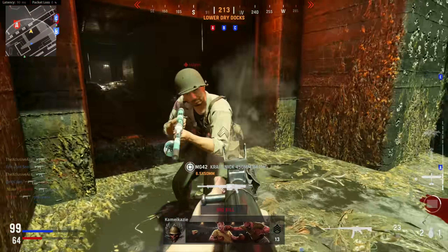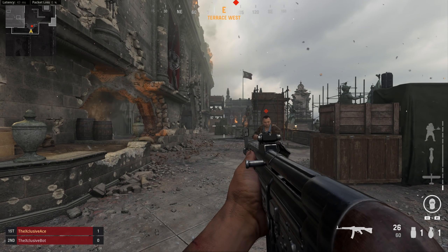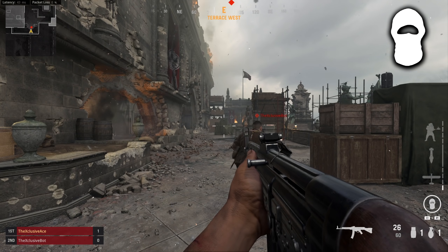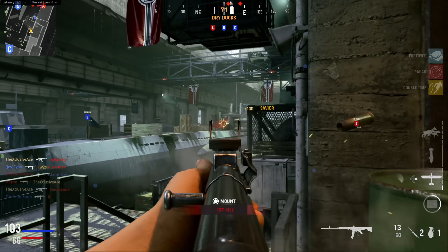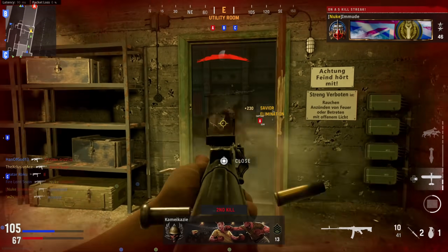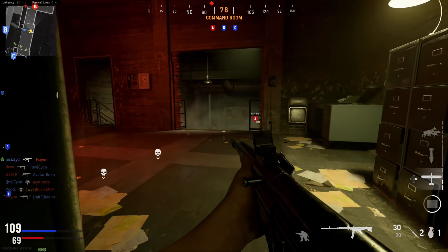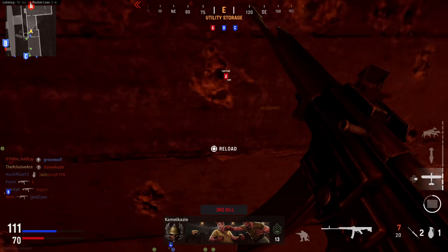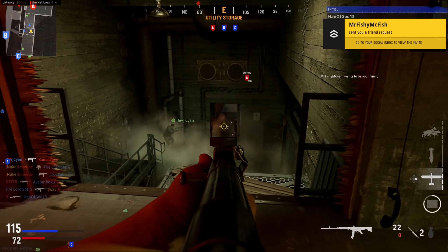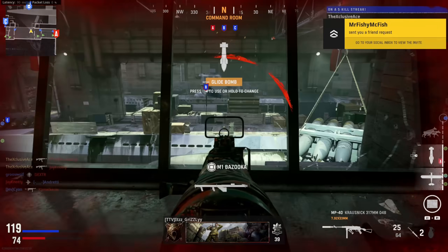Next I tested the dead silence field upgrade. I start the clip with dead silence inactive so you can hear the default footstep audio, then you'll notice the point where I activate it. This completely silences your footstep audio even while tac sprinting — so whether you use ninja or dead silence, as long as it's active, you're completely silent. Additionally, dead silence has no impact on movement speed whatsoever, and it doesn't change your FOV like it did in Modern Warfare. It simply gives you the silent footstep effect plus permanent ghost while active — and notably, that ghost effect doesn't fade if you stop moving, which works differently from the ghost perk.